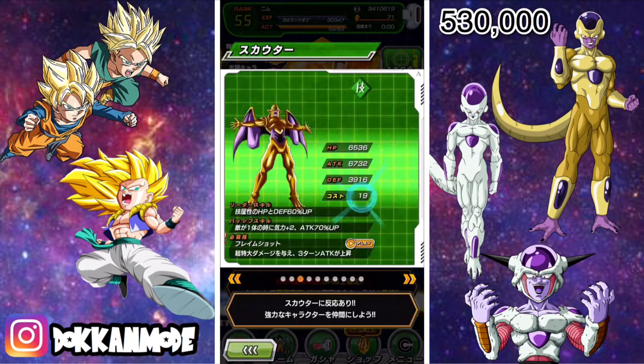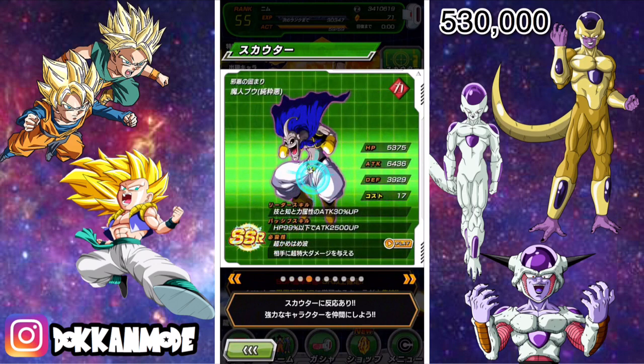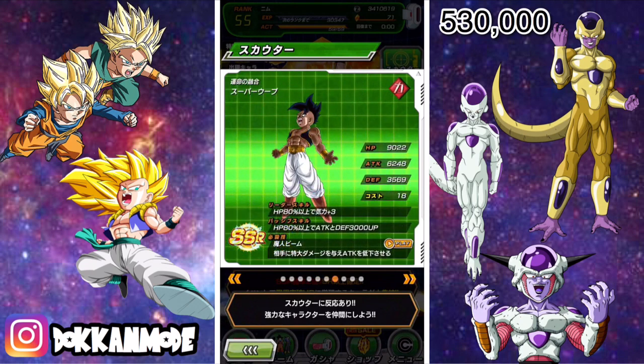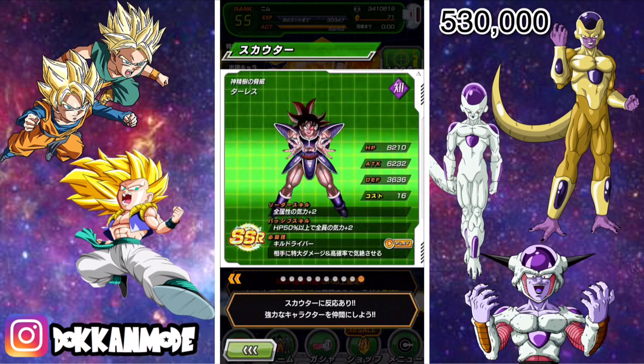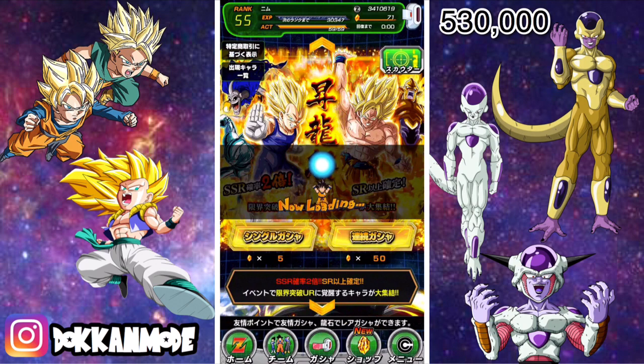I don't care about any of the Super types because, as you know, I run an Extreme Type team. I wouldn't mind Nova, but I think he only has Shocking Speed. I need one to prepare for battle, but I can't use him because I can't Dokkan him — I'm not ranked 150 yet to do the Dokkan Battlefield. I want to pull LR Gohan on at least one account; I never pulled him on Global. And Turles — yes, I want him for my Extreme Team.